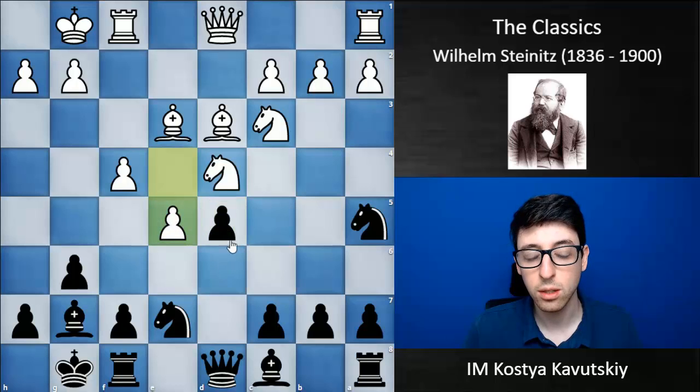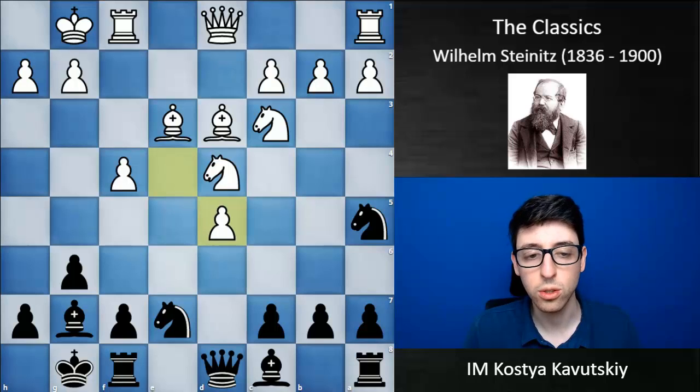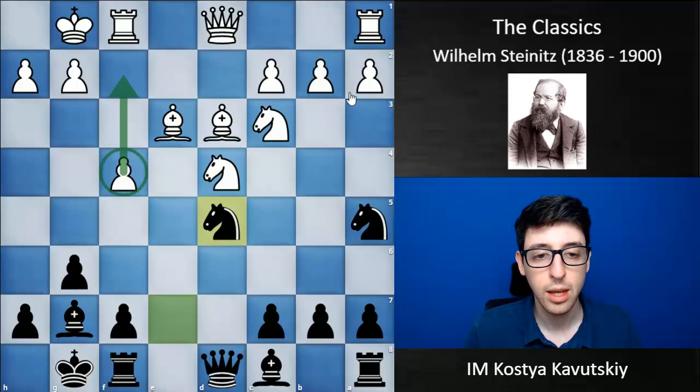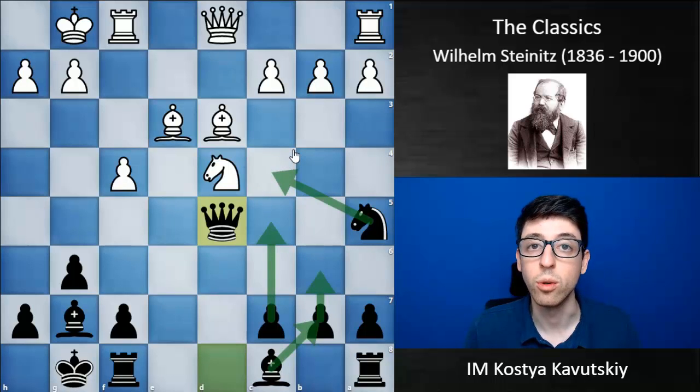If white were to push e5, this would run into serious problems after c5 — black is ready to advance d4, and it looks like white is probably going to lose a piece. So white is forced to take on d5. Black takes back Nxd5, and it turns out that white's f4 pawn is actually pretty weak here. White plays Nxd5, Qxd5, and now black just has a very healthy and active position, looking to play moves like c5, b6, bringing the bishop to b7, as well as Nc4 and bringing the rooks to the center.